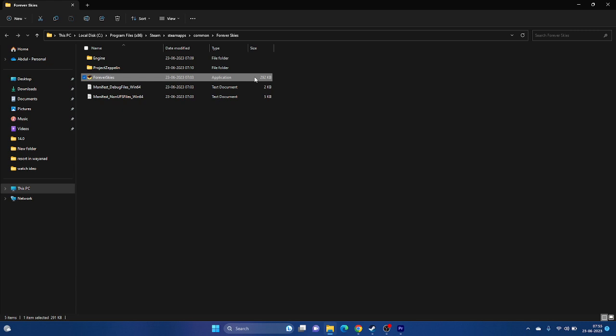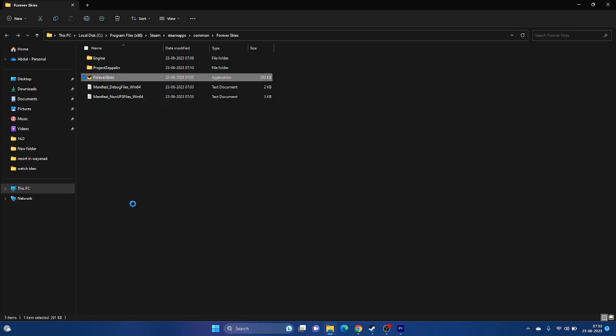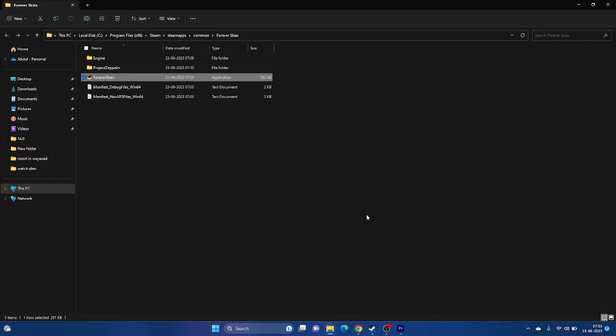The next step is to run the game as an administrator. Since we're already in the installation folder, right-click the game executable, go to Properties, go to Compatibility, and check 'Run this program as an administrator.' Click Apply and OK. Try launching the game — this worked for many users.